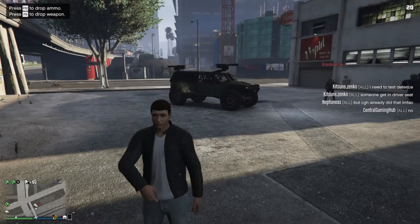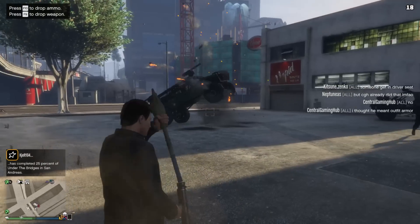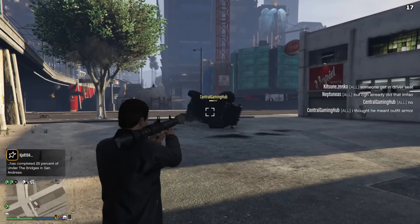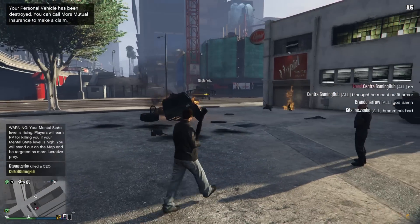Defense wise, this car has fantastic explosive defense. With CGH at the wheel, the trucker was able to withstand five direct hits from a rocket propelled grenade. So this thing will offer you great protection if you find yourselves against a tank or something.